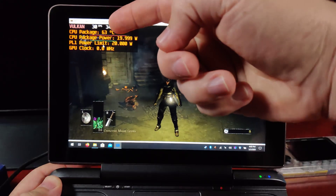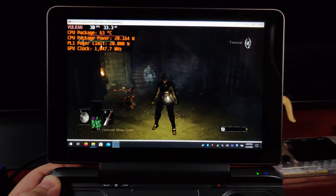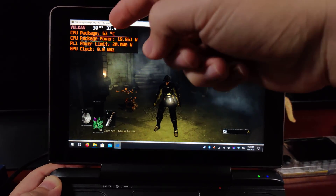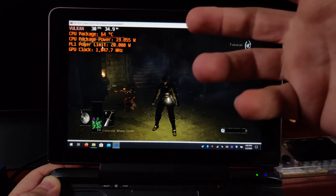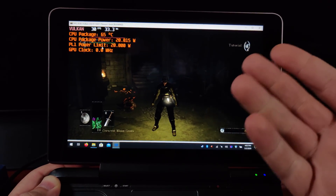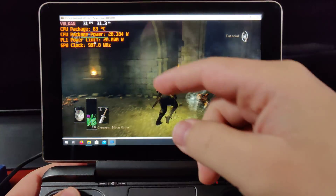Two important things to pay attention to up here: we are using Vulkan as the backend, as it is the preferred backend for pretty much a lot of emulators going forward. Here's our package temperature across all the cores and also the GPU — this is what our SoC is reporting as its current temperature, which is super low. That's great because the heatsink is kind of over-engineered.